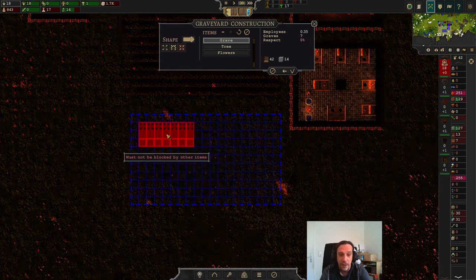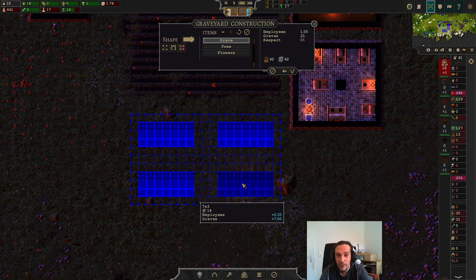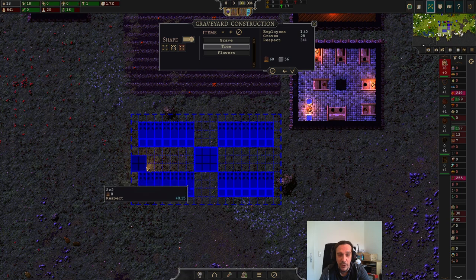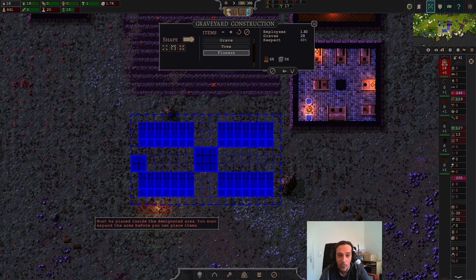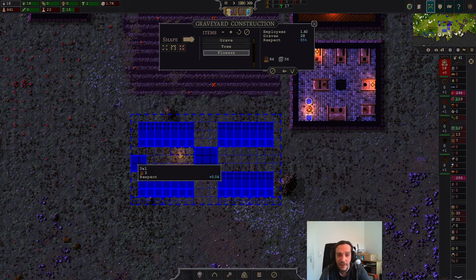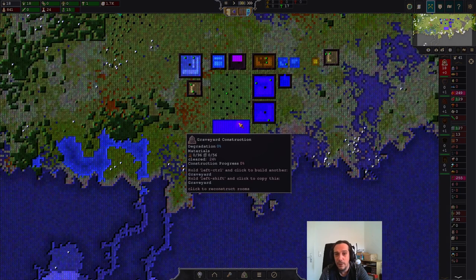We're going to set up a nice and spacious graveyard here. This is one of the areas where I feel like the game really shines in terms of individualization, because you can literally select where each tree and flower should grow. Designing buildings like that - especially with the graveyards - is one of the most wholesome parts for me, and it really shows how much individualization you can go for here. This only needs wood and stone, so let's build that up.